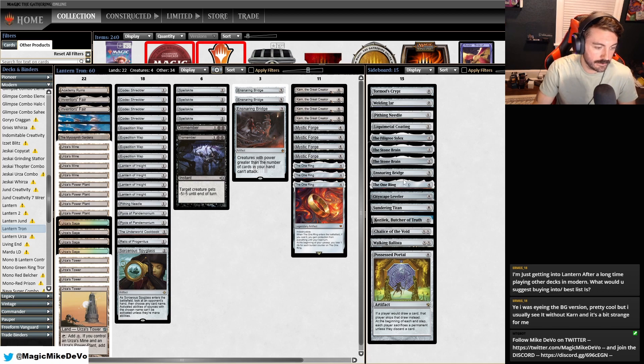Otherwise, you're killing them with Constructs, or you just have the Lantern lock and you're going to mill them out that way. So there's a couple different win cons — you can pick your poison depending on the matchup. But this is a pretty difficult deck to play. You have to know the meta really well, know what's in your opponent's deck, and kind of play towards your outs. That is Lantern Tron.